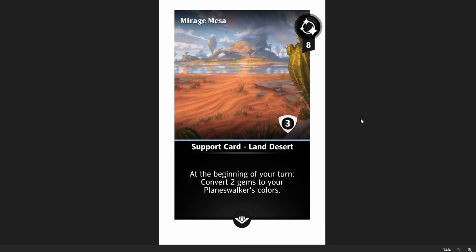Next up, we've got another land — an eight-mana desert with three shields. At the beginning of your turn, convert two gems to your Planeswalker colors. I love cards that convert gems, and converting to your own Planeswalker colors is great. You can run this with Mono Walker decks and get a lot of mileage out of it. Do not run this with a duo or tri-color walker, but if you're a mono player like I am, this is a really good card. It's colorless, so you can run it in any mono-color Planeswalker, giving you guaranteed conversion.